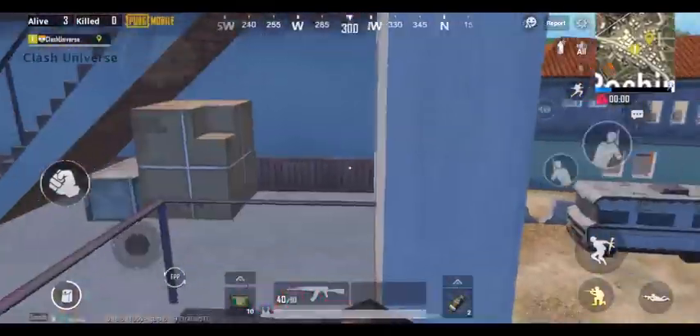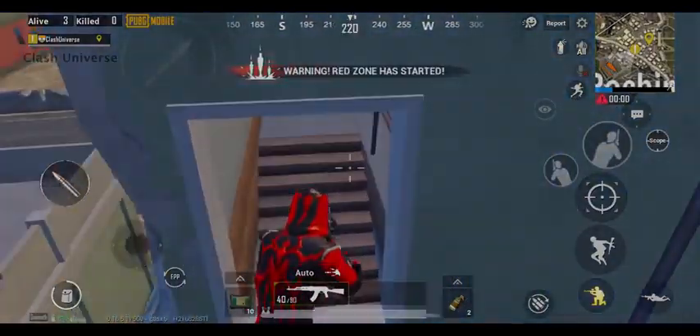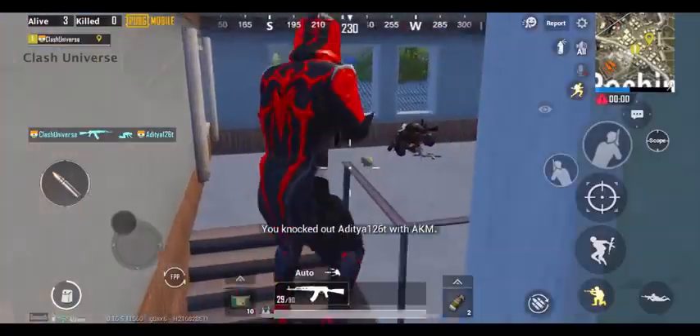If you're inside this triple story building and an enemy rushes towards you, go to the top floor and jump onto this window. Nobody can spot you from the stairs, so you can take an easy knock.